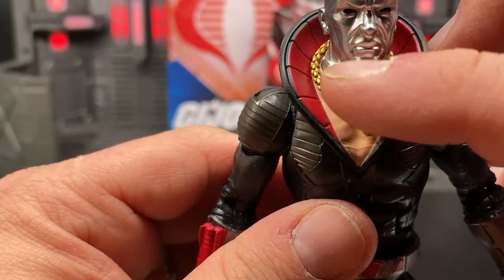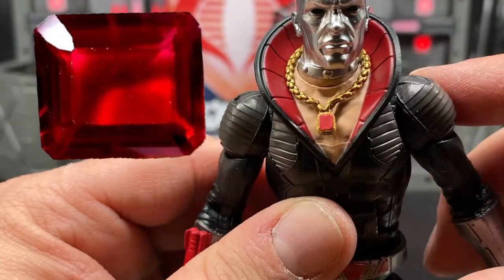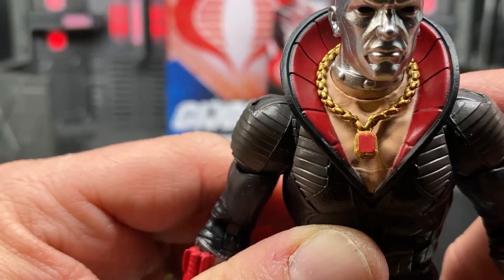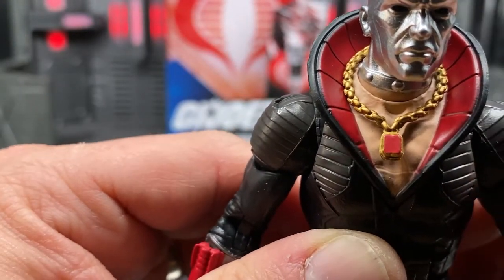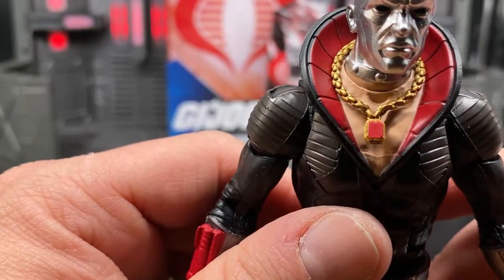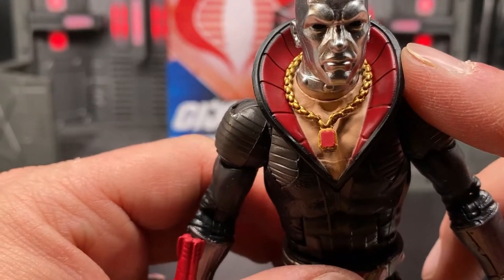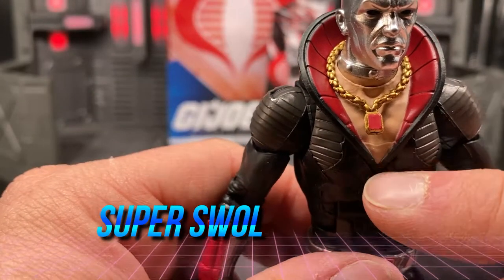He's also sporting some bling in the way of a gold chain with what I assume to be a large ruby on the end of it. I measured it out — the length of the stone is an eighth of an inch and the width is one sixteenth of an inch, which converts to roughly 1.5 inches long and .75 inches wide at figure scale. It looks like that would come out to roughly 250-plus carats of ruby hanging around his neck. It's not enough that he's got a head covered in gorgeous chrome and this self-confidence to openly engage in reptile cosplay.